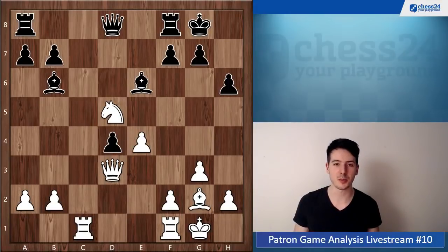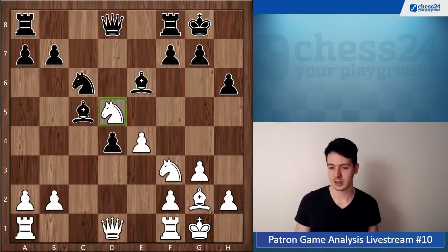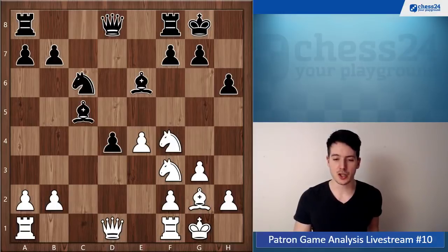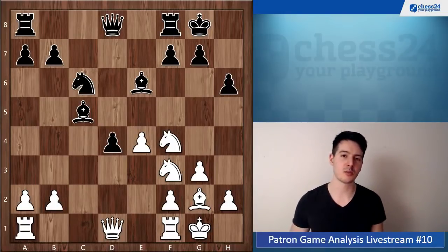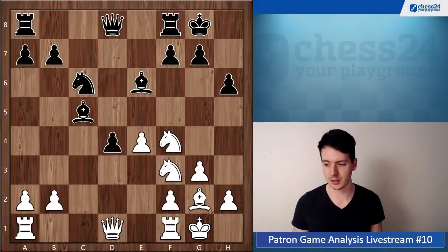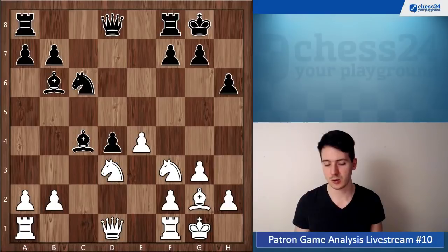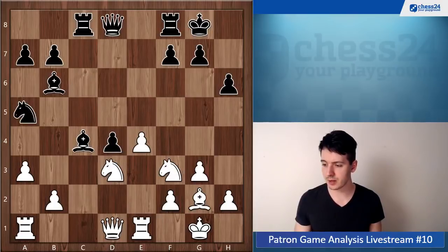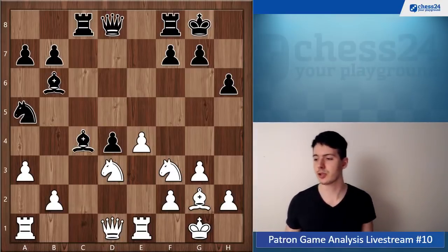Knight d4 doesn't really change that much in the evaluation, but it feels like knight d1 leads to a position slightly more comfortable to play for white, whereas here I'm not sure — just equal I guess. Rook c8, rook e1, knight a5, knight d5. Now you go knight fe5, which is possible.